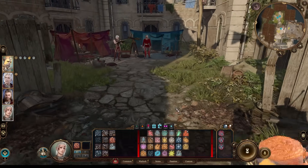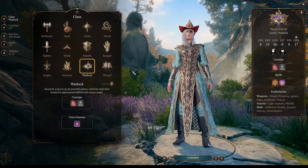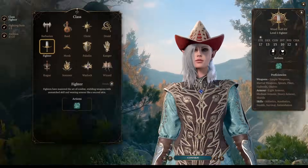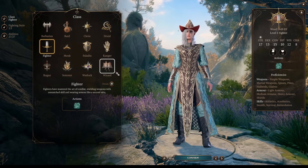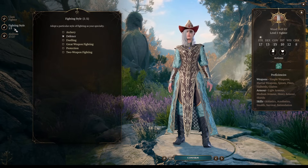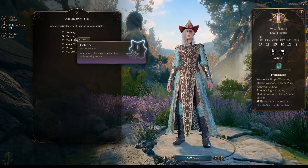First of all, let's talk about leveling. To make a really powerful wizard, instead of creating a wizard, you want to create a first level fighter. In the actual game, go to wizard level 5 - until level 5, it doesn't matter what levels you pick. But at level 6, respec your Gale and get first level in fighter. Fighting style will be defense, just to increase our armor class.